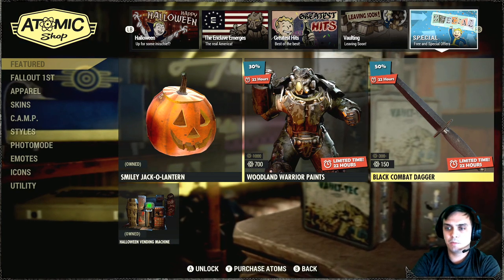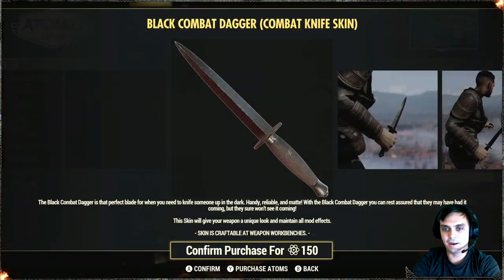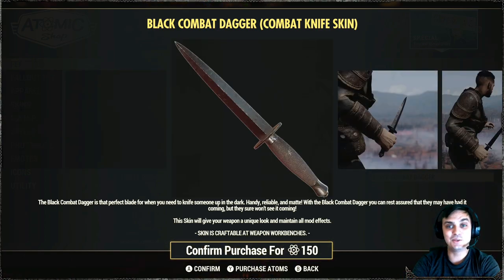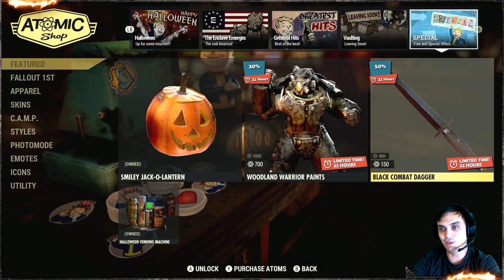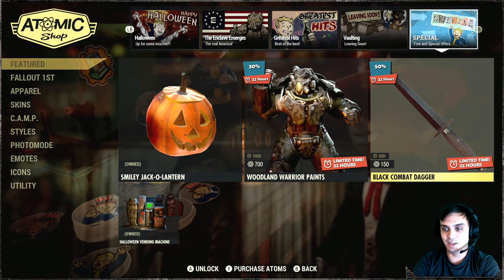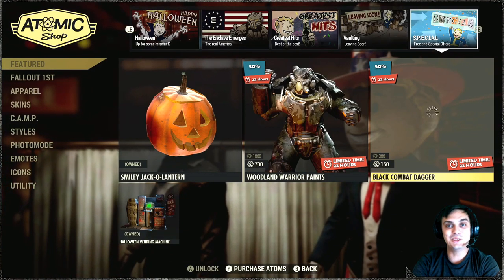Alright, so today for the atomic shop we've got the black combat dagger. It's a pretty good looking dagger and I'm collecting those skins so I'm gonna grab it, especially with the 50% discount — 150 atoms sounds like a good deal to me. So I'm gonna grab it and show it to you right now.